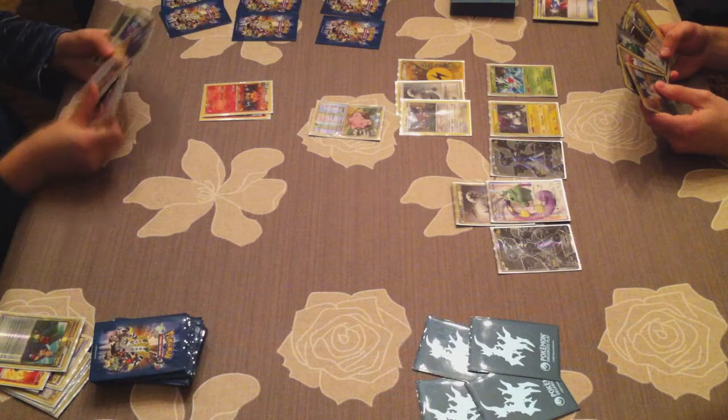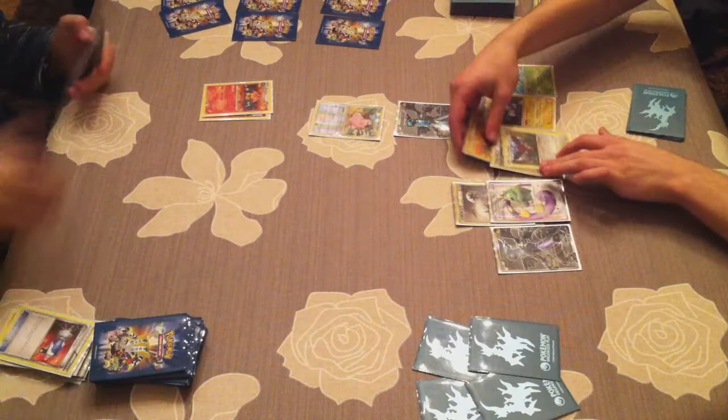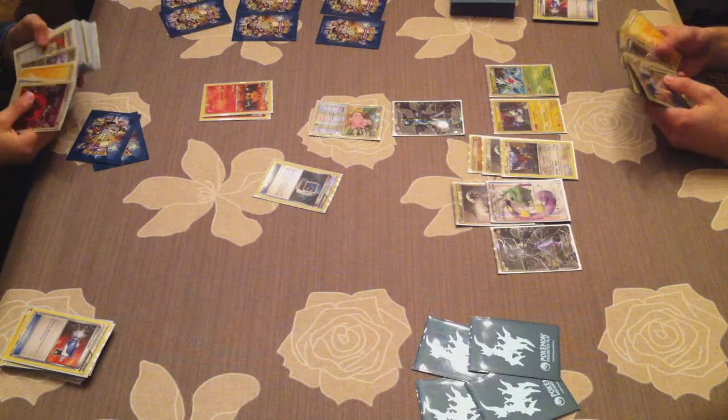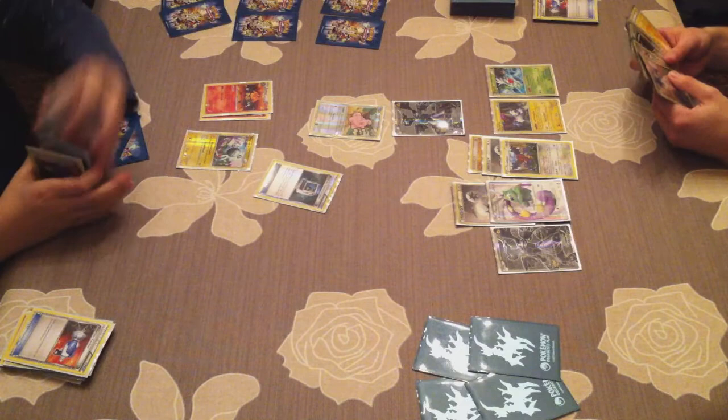He uses Sage's Training to get two cards and discard three others. He has a Catcher — so it's his turn to use Catcher, and he doesn't use it on Pachirisu or Shaymin, but uses it to get Zekrom as my active. He thinks I don't have what it takes to retreat Zekrom, meaning he gets one free turn where he can't be attacked.